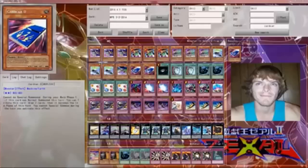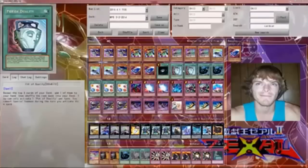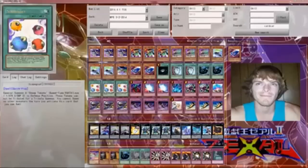I run two Card Car D because you drop Card Car D with five back row — tribute it off, and you're pretty much guaranteed not to take life point damage that next turn. One Dark Hole. Two Pot of Duality. Two MSTs. Three Scapegoats — you have to have three Scapegoats; if you don't, you're not running Mecha Phantom right.